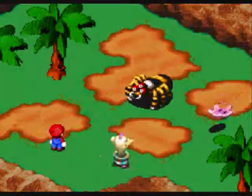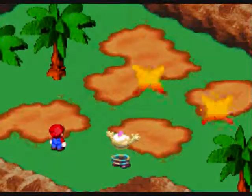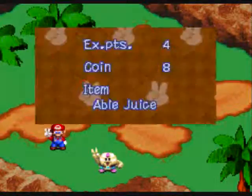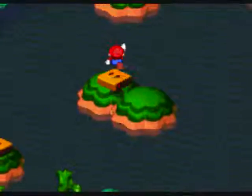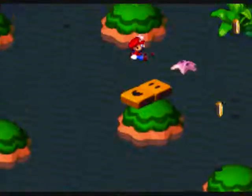That's also a new enemy — that's a starfish, I think they're called neo stars or zeostars. Either way they're not too threatening. Let's press onwards. You can get these random little bits of things here and there. There are a couple of different ways you can go, but we're in battle again.